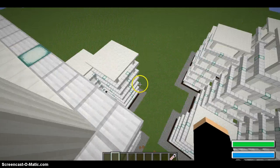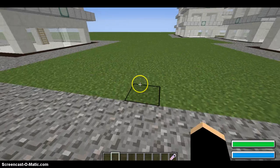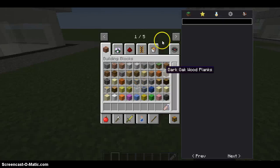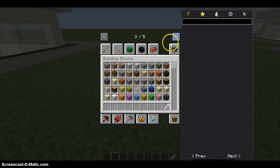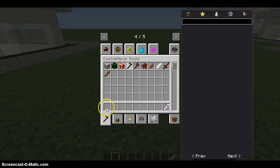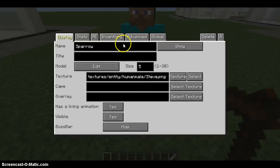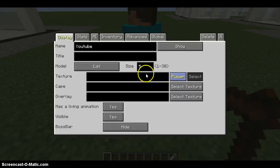I'll show you guys how it works. I'm going to get down here. There's this tool — a hoe, not really a hoe. You name it — name it's text, you know.